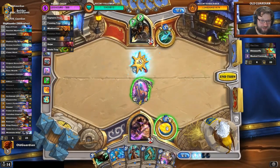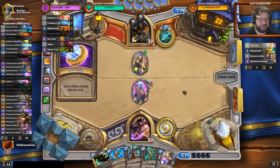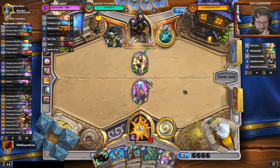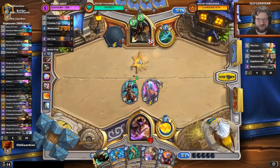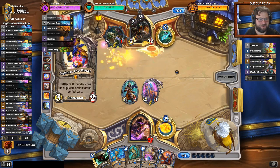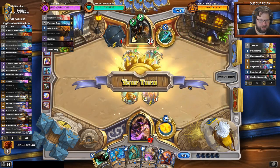We'll see if it's a Pressure Plate — not a Pressure Plate. I don't want to attack with this, because I don't want it to go into a Freezing Trap. And I cannot play these cards that I draw, but at least I can play the Sunreaver War Mage. He might have to make a choice between killing the minions. Thanks to Zephrys, and the wish is coming true. What's up next? Just a Brightwing.